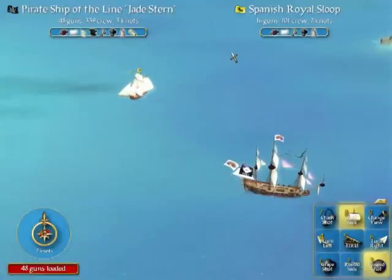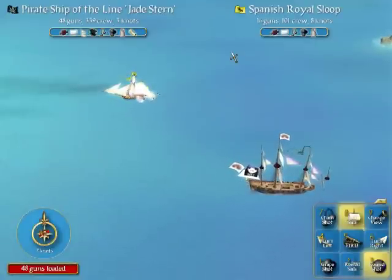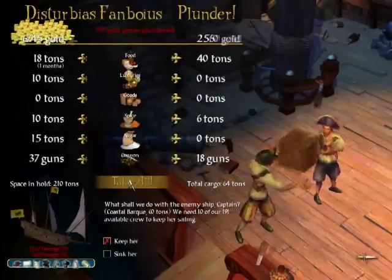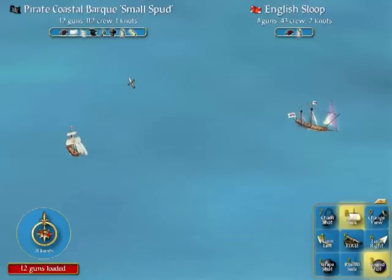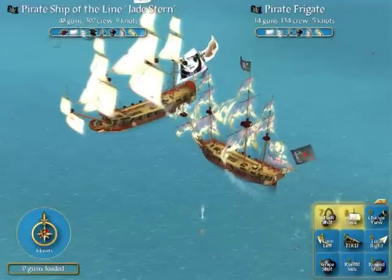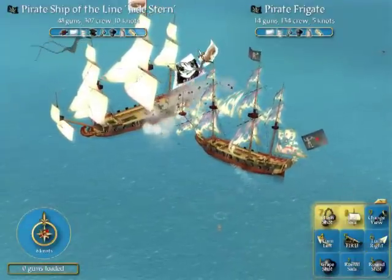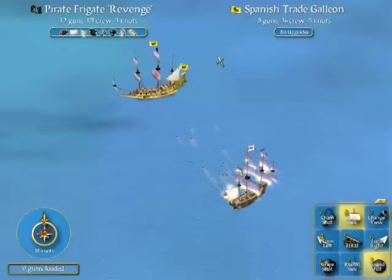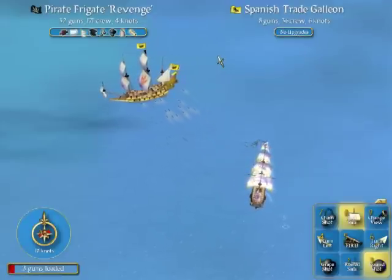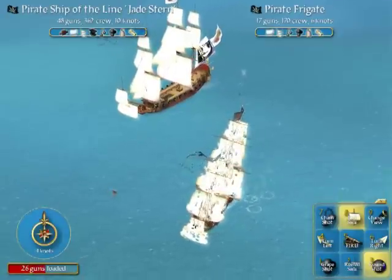Ship battles become a huge part of the game as well, because this is where you get most of your goods, gold, and other ships. Ship battles are probably one of my favorite parts of the game. The rules of sea navigation apply in battles here as well — wind, the condition of the sails, and the type of ship for speed. Also, different ship types carry more men and use more cannons. If you plan to make a good warship, plan to have a lot of crew to man it.